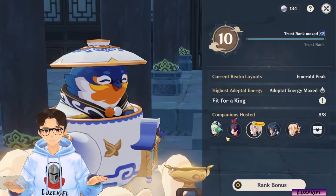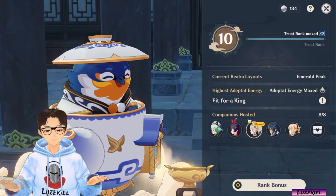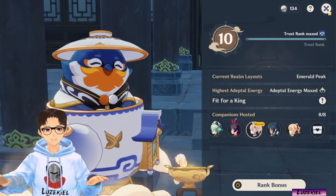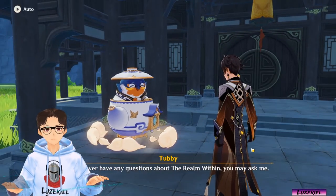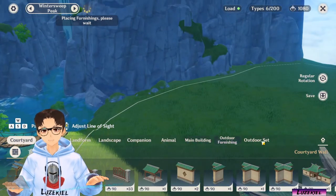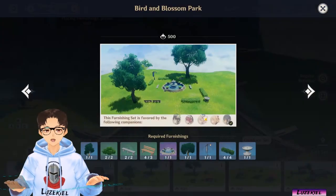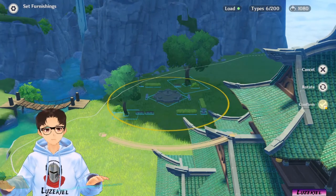There are situations where you are unable to collect the 20 primogems and I'll show you how to fix it. The example I'm using will be Barbara. Just to show you, she is already dispatched into the realm. So let's say I want to place a set outside first and then place another one inside, then collect the primogems after. So I'll place a Bird and Blossom Pug — that is for Barbara. Perfect.